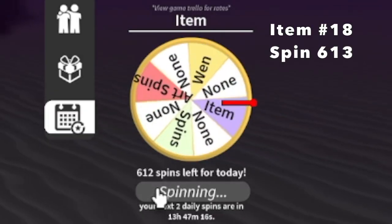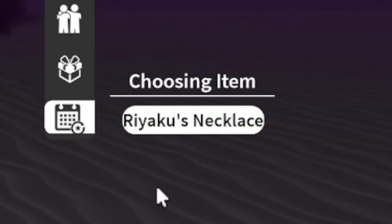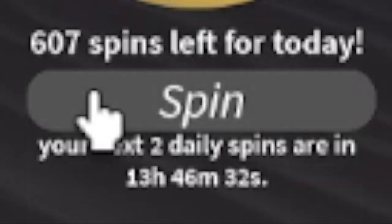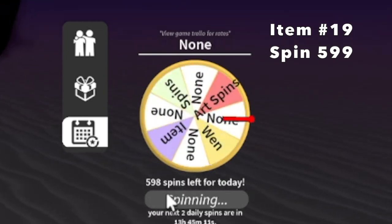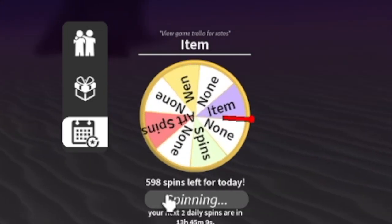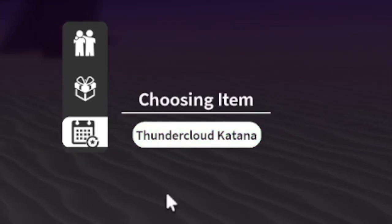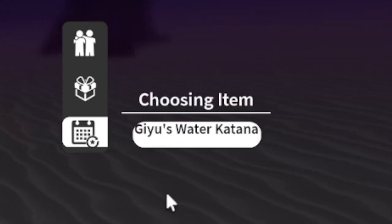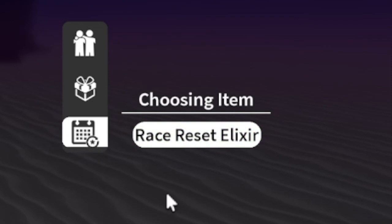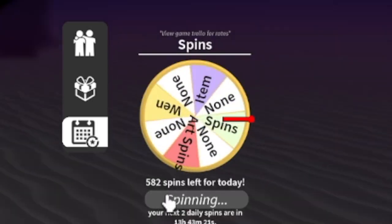Item number 18 at spin 613 - we got Ryaku's Necklace. I don't know what that is. Item 19, 599 spins left - Thunder Cloud Katana again. Item 20, 595 remaining - Race Reset Elixir. Is that good, guys? Comment it in the comment section.